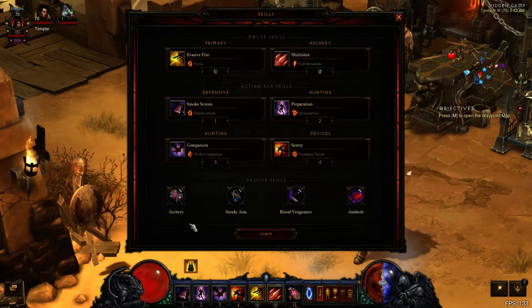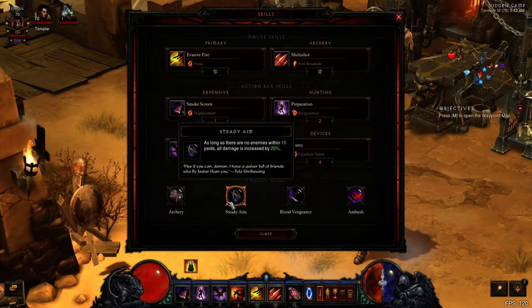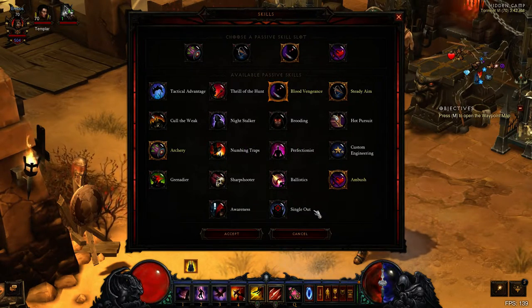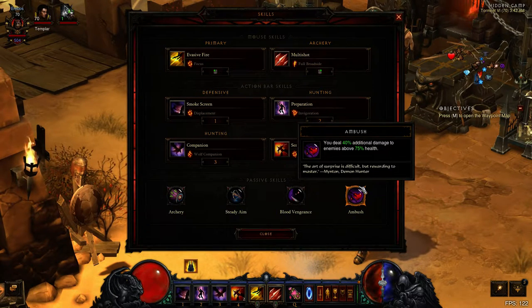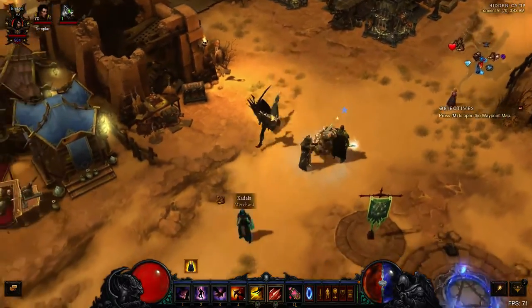Moving on to the passive skills: I have Archery for the 8% damage increase to my bow. Steady Aim because you're going to be far away, so you'll always have that 20% damage increase up. And Bloods of Vengeance — there are lots of Health Globes being dropped in T6 rifts. When doing greater rifts, I use Awareness to make sure I don't get one-shotted by enemies. And my last one is Ambush, because the first hit should kill enemies in T6 rifts, so the 40% additional damage is really great — you will be instant killing everything. So that's it for the build.